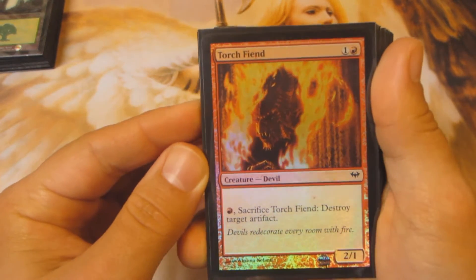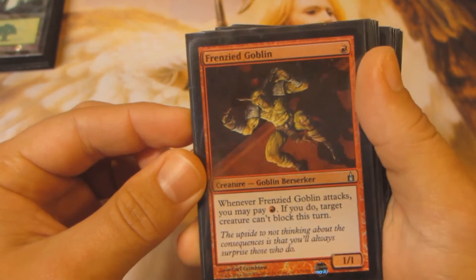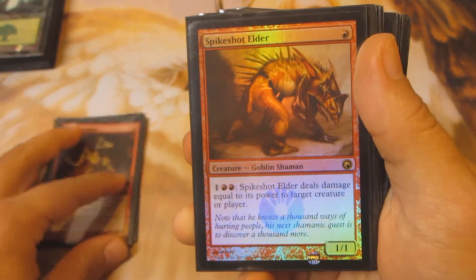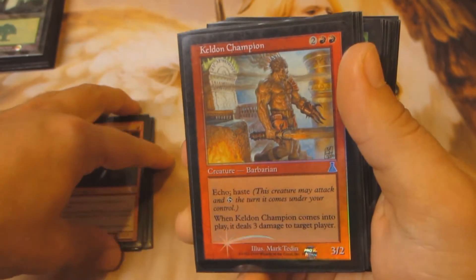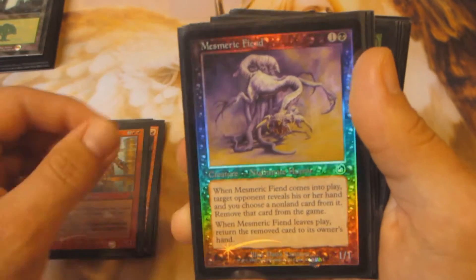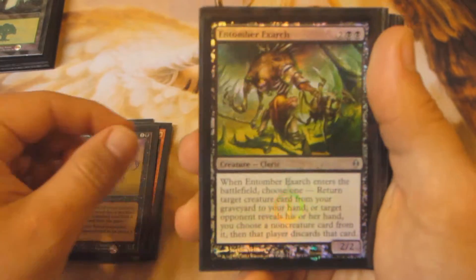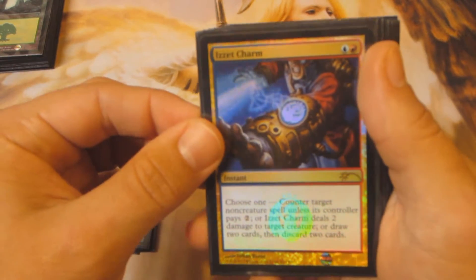Next up is Torch Fiend from Dark Ascension, Frenzy Goblin from Ravnica, Spike Shot Elder, Stromkirk Noble, Keldon Champion — love the way that old border looks — Mesmeric Fiend, and Toomer Exarch. Is it Charm? Promo. I like the artwork on this.